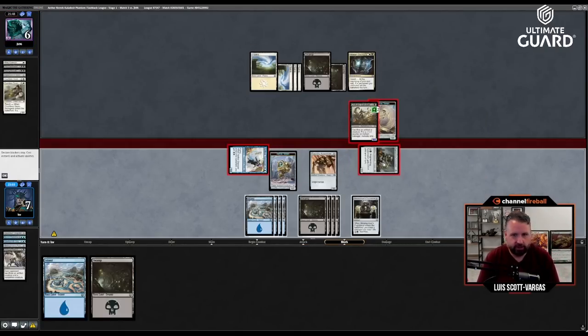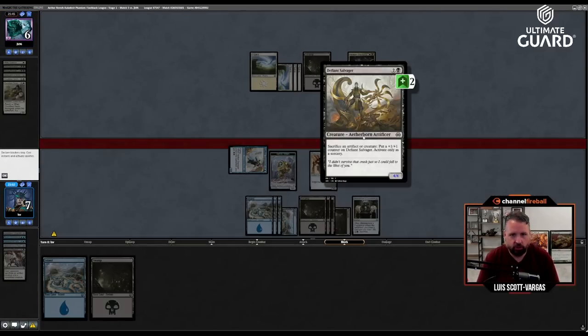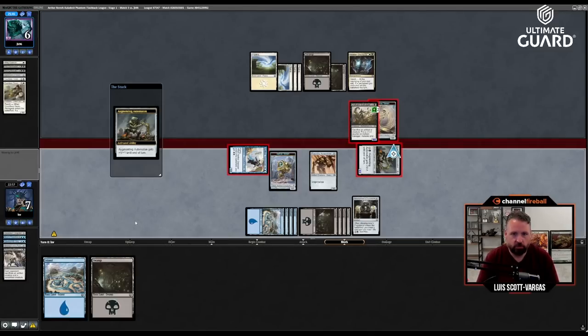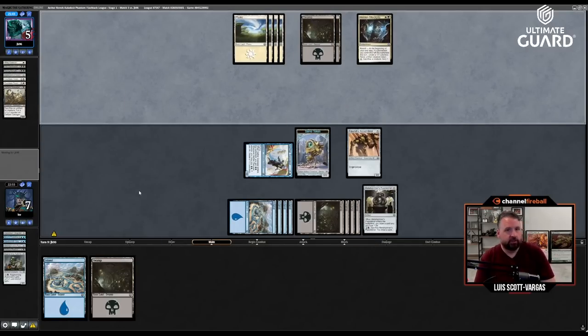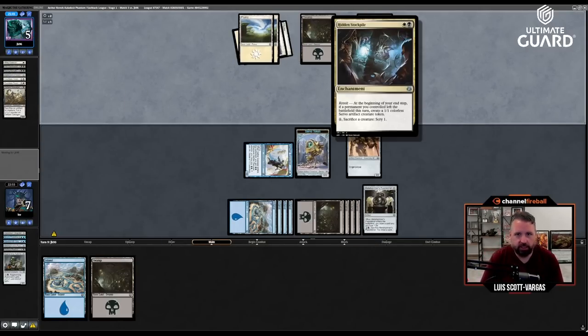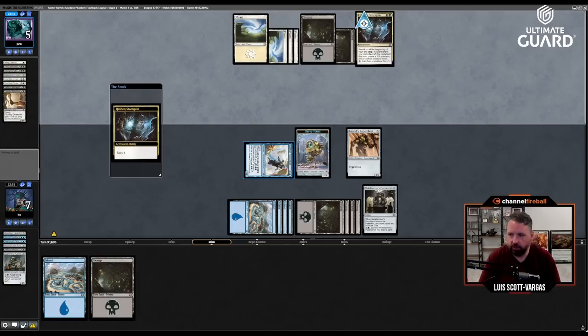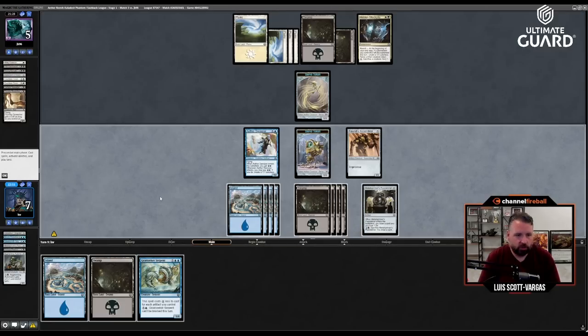They're at two cards in hand, probably not getting Stockpile value this turn. Two-one flying plus one — so if you have an artifact. I'm going to sack it to scry one and get a one-one. Oh well — that's probably a game. Play this... then they just scooped it up.